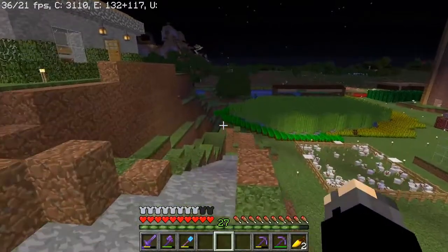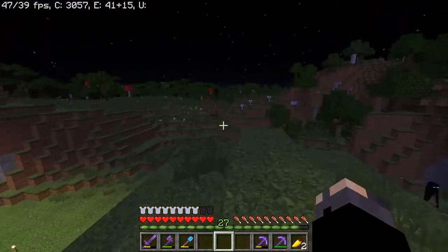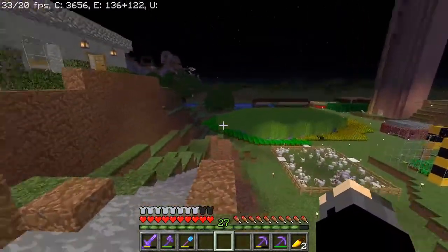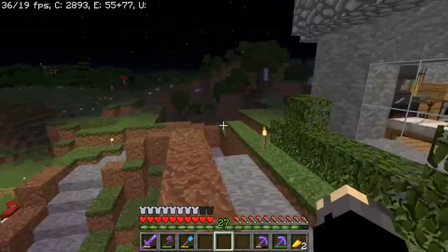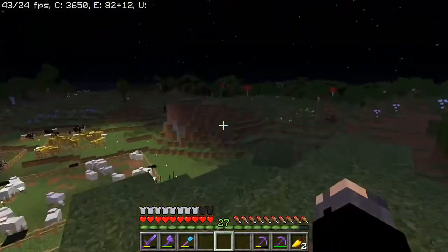We want to get a turtle shell helmet, which gives us infinite water breathing I think, which is helpful. Not for the end — for the sea monument. The sea monument. That's going to be helpful. Maybe like some looting or knockback on the sword.